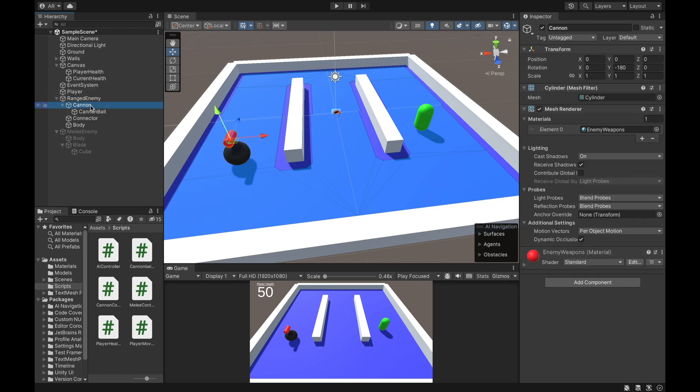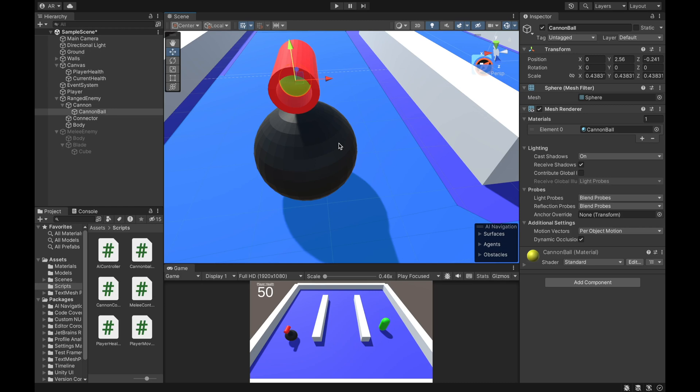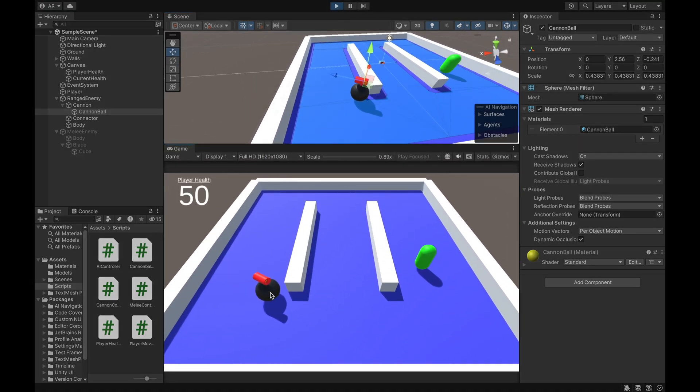On my ranged enemy, I have the cannon on top of them as well as a cannonball that is actually inside the cannon already. This is more for appearances and not necessarily the actual cannonball that's going to be fired. If I hit play, the enemy will move towards my player and I can click around the scene to move them wherever I want. The cannon doesn't move yet. I also have a canvas added to my scene that displays the player's current health on the UI, but currently our player can't take any damage and there's no way of updating this player health number on the screen.